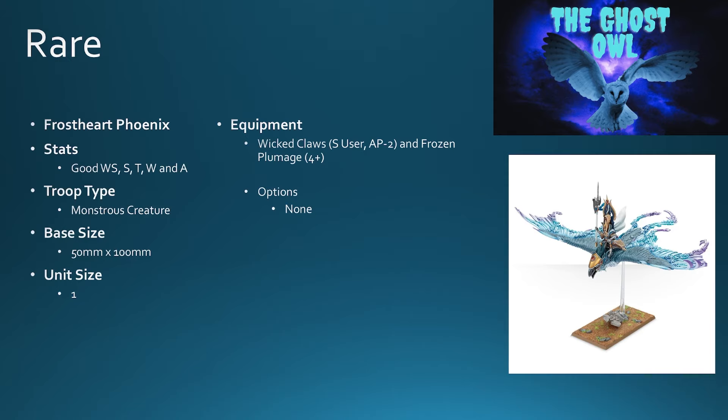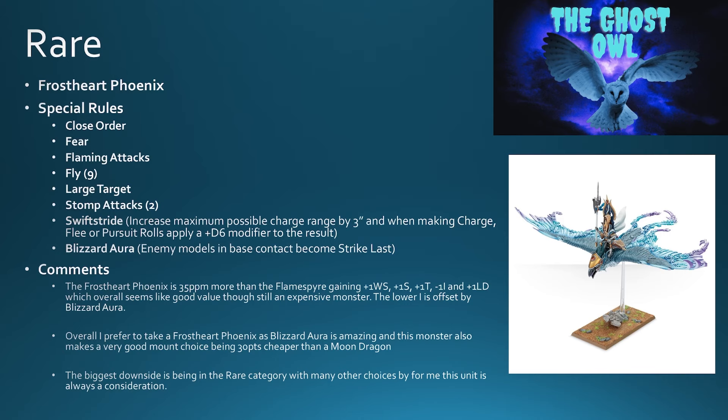The Frost Heart Phoenix — and I really love the colors of this one. Good weapon skill, strength, toughness, wounds, and attacks. It's a monstrous creature on the same base. This time it has frozen plumage for a four-plus armor save — slightly better than the Flamespyre. It has all the same stuff: fear, fly, large target, stomp attacks, swift stride. But this time it comes with blizzard aura: enemy models in base contact become strike last — that's really good. The Frost Heart Phoenix is 35 points per model more than the Flamespyre. You get plus one weapon skill, plus one strength, plus one toughness, minus one initiative, and plus one leadership.